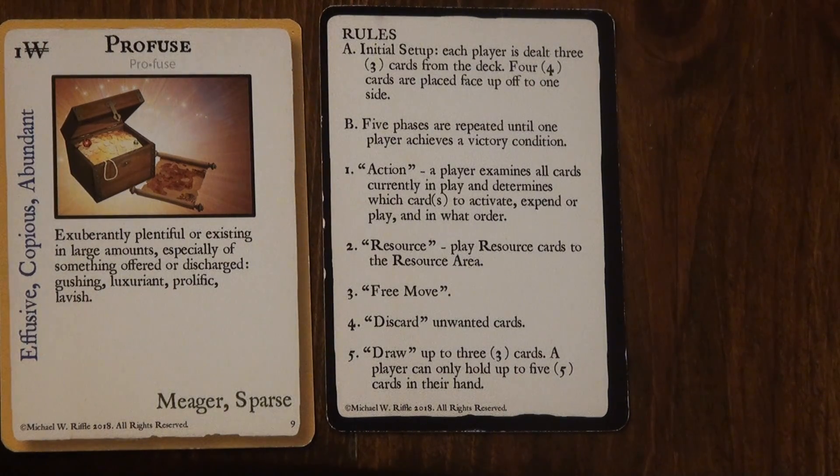The next phase would be a free move phase, and a player may make one free move during their turn. After the free move phase, there's the discard phase. So if you have three cards in your hand and you're going to pick up three, but the maximum cards you can hold at the end of the draw phase is five, during this phase you might want to discard a card that you don't think is going to be of value to you. Now's the appropriate time to discard it so that you are able to pick up the full amount of cards, or at least have the option to draw your hand to five total.